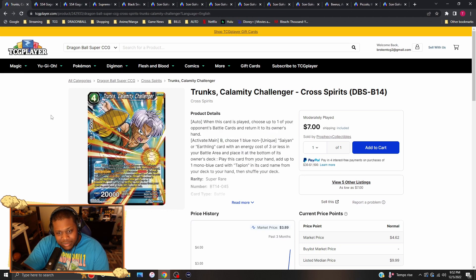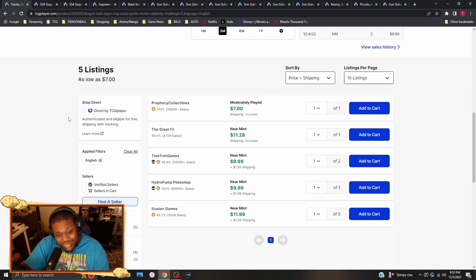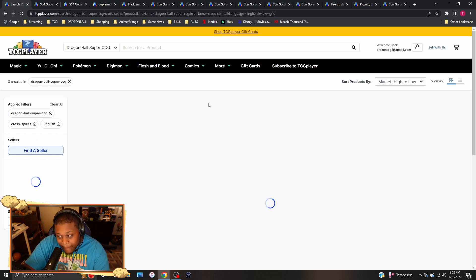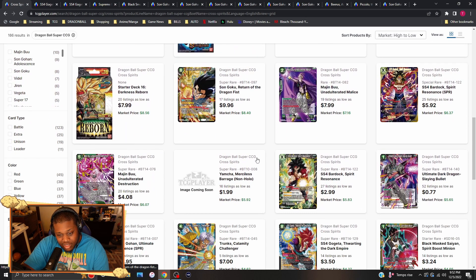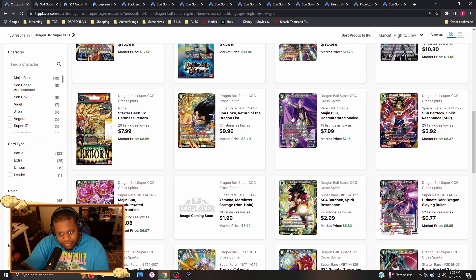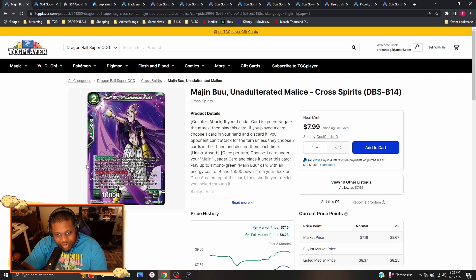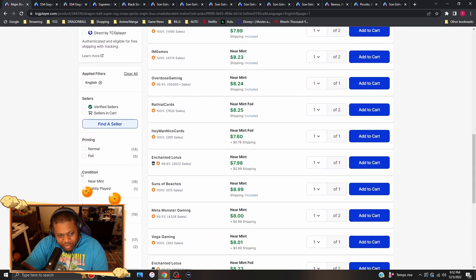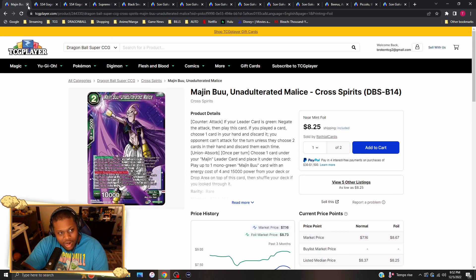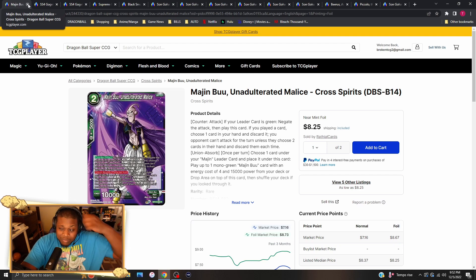Trunks Calamity Challenger — this is nearly bought out. There's one seller left at seven bucks for moderately played, but near mint copies are going for $12 each. This is from Cross Spirits, which was kind of underwhelming, but here we are. Majin Buu Bupo's are going for eight dollars each, about eight to nine bucks for foil versions as well.